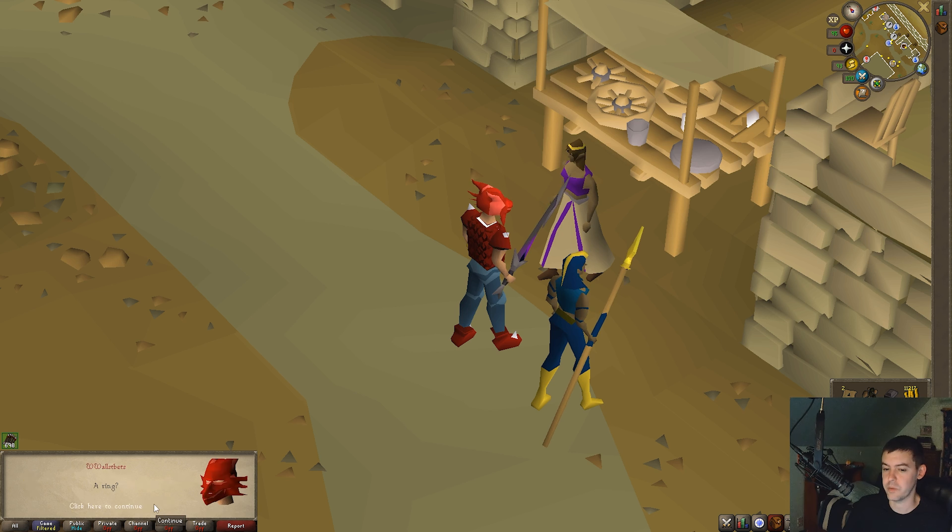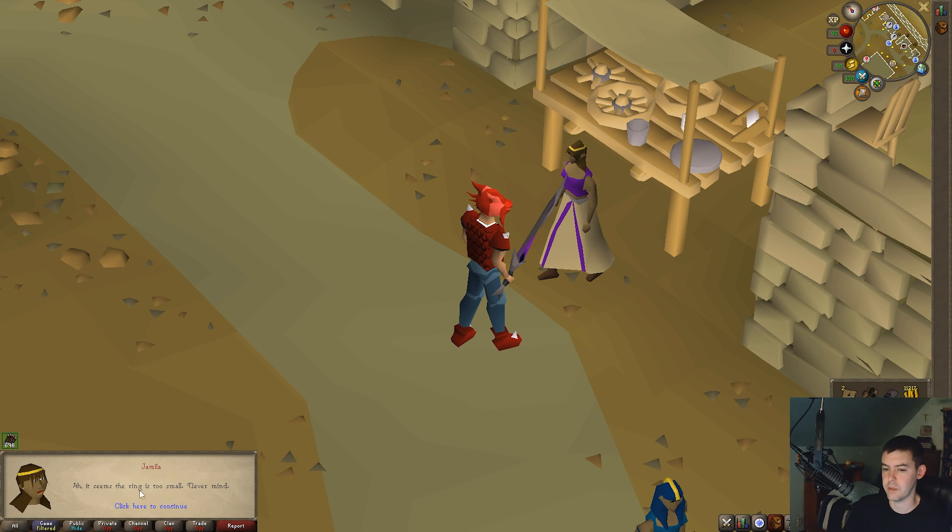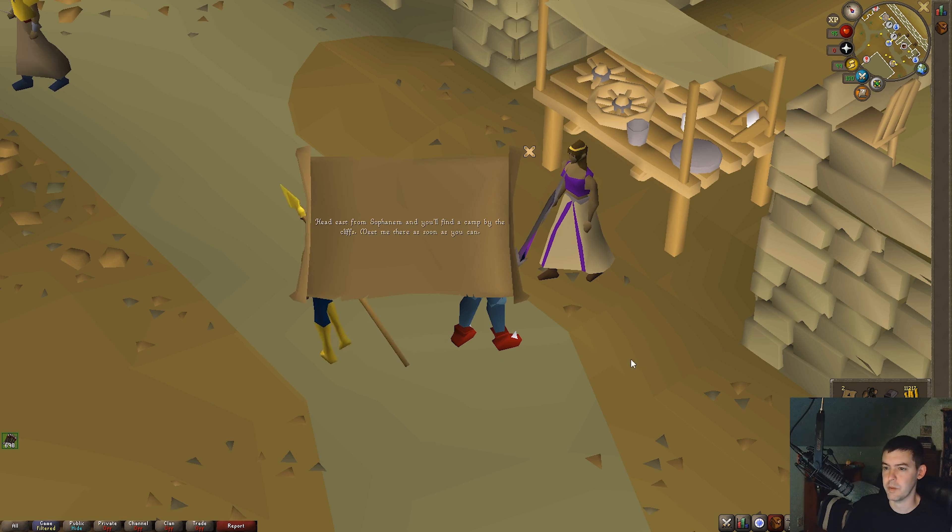Jamila shows you a gold ring. She slips you a message. It seems the ring is too small. So she gave me a message: head east from Sophanem and you'll find I can't by the cliffs. Meet me there as soon as you can.